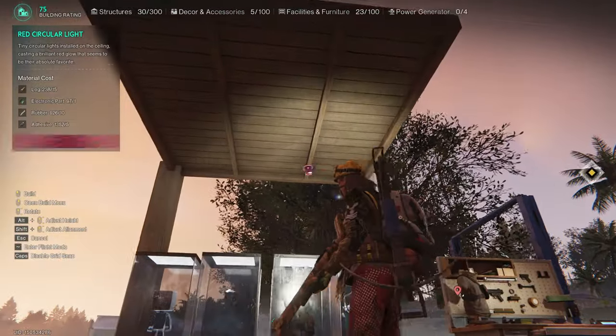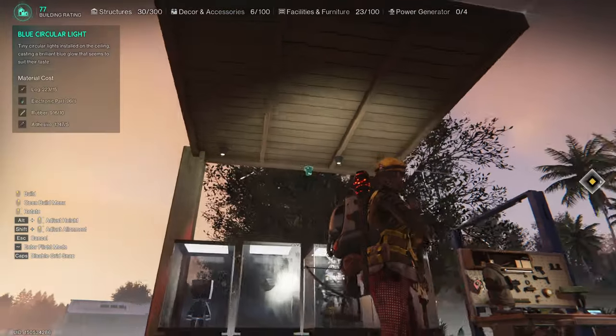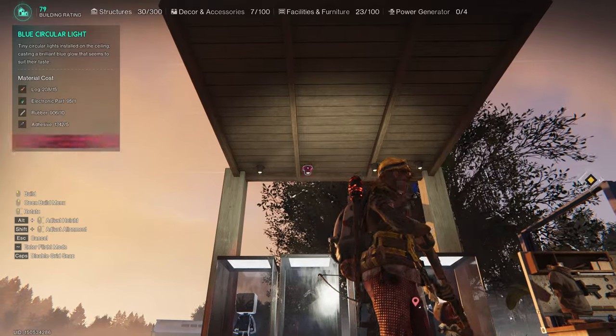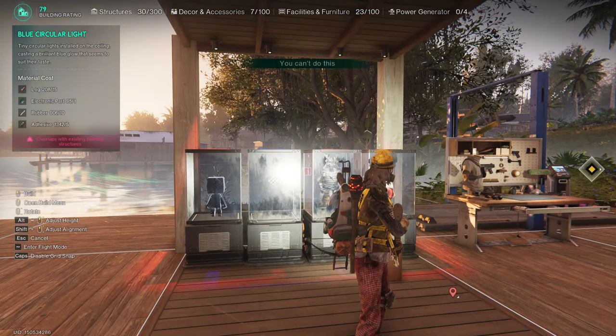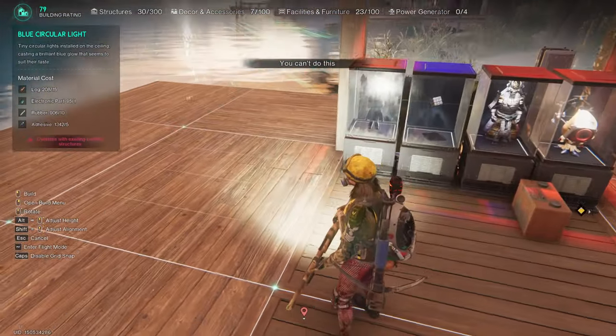After setting up the ceiling and figuring out which lights are best for each position, let's start the placement — let the party begin! All the lights are in place. What do you think? I'm really happy with how they turned out; they create a beautiful effect.